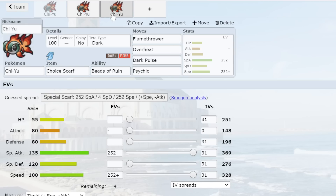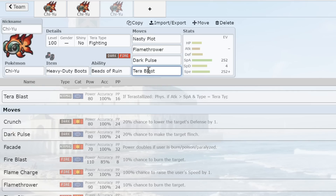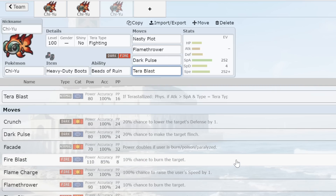Heavy Duty Boots Chi-Yu is good because it can switch into Gholdengo — people often won't predict the Chi-Yu switch-in even when obvious, thinking Stealth Rock will chip it. But with Boots it only takes Gholdengo's attack with no rocks damage, leaving Chi-Yu at higher HP. If you're running Nasty Plot Chi-Yu, the best fourth move is Terra Blast Fighting to hit Roaring Moon, opposing Chi-Yu, and Tyranitar. Terra Blast Fighting also removes the Fire weakness. I also wanted to mention you can run Lava Plume over Flamethrower — only 10 base power less but the 30% burn chance can flip games.